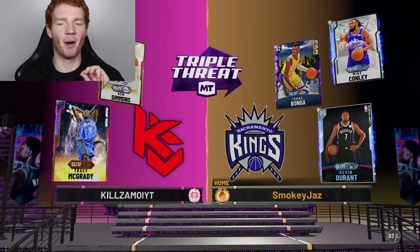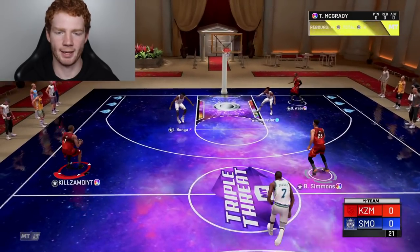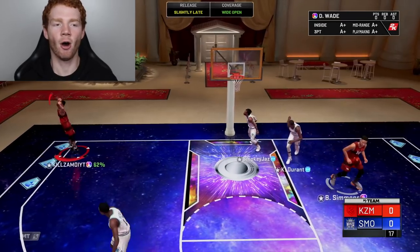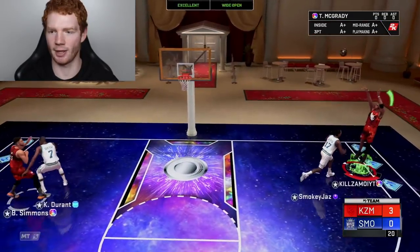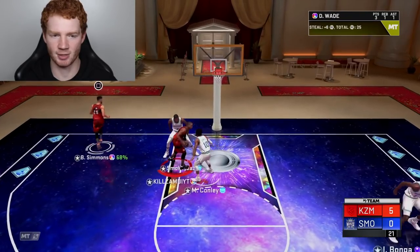Let's get to the first game — the opponent really doesn't have a good team. T-Mac on the first possession kicks it back down, we get the corner three and make it. D-Wade pulls down his first board, I see T-Mac in the corner — good pass, only a two though. Should be an inbound steal, which it is, getting the hop step this time.